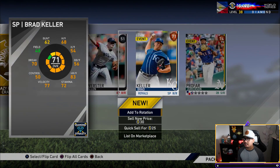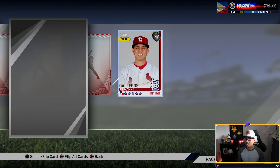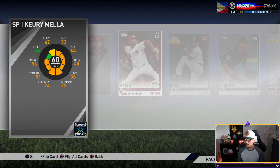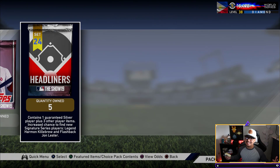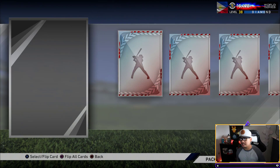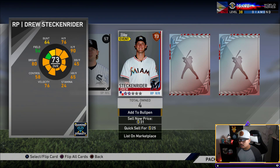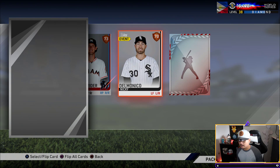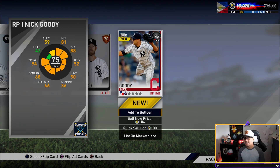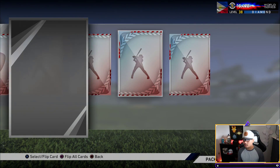We haven't pulled a signature series in so long — probably five pack openings now, maybe more. Here we go, first headliners — drum rolls in the background please! We get a common Ross Detweiler, bronze Drew Steckenreiter, bronze Nicky Delmonico, and a silver Nick Goody. That kind of sucked, that actually kind of sucked right there.